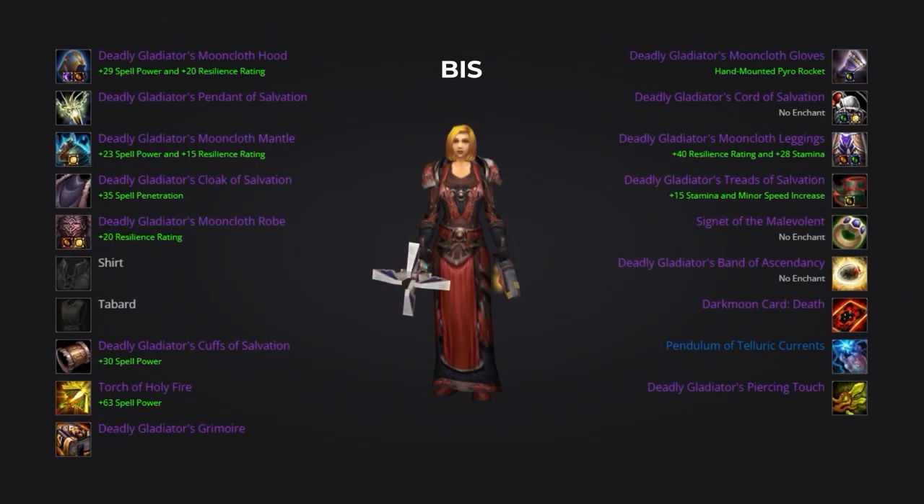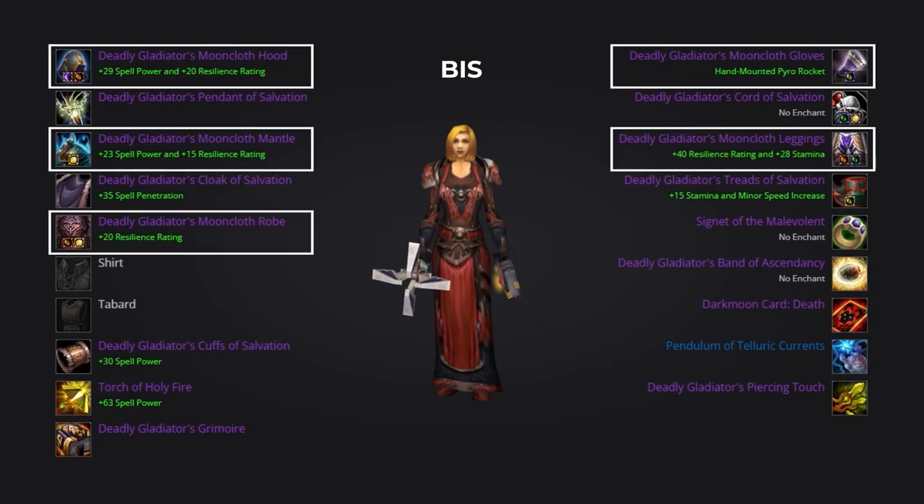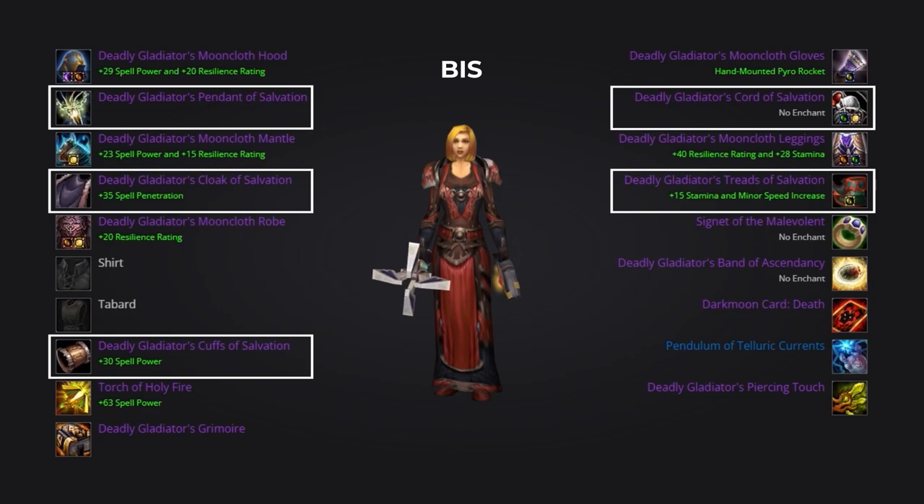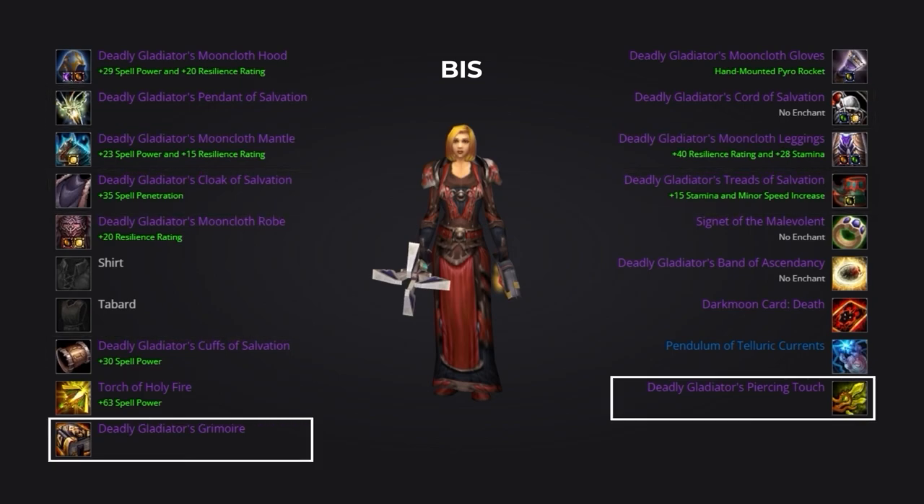Moving on to the full best-in-slot list. The majority of this consists of the Deadly Gladiator's set — we'll be aiming to pick up all five pieces of Mooncloth, all from arena points. The Deadly neck, bracers and cloak come from honor, and like we mentioned, we'll be replacing the pre-BIS Hateful belt and Wintergrasp boots with the Deadly Treads and Cord of Salvation. Our offhand and wand are the Deadly Gladiator's pieces, both obtainable from arena points.